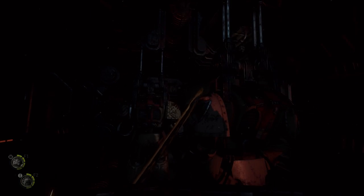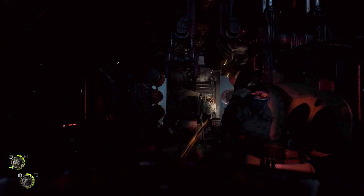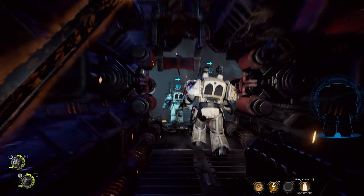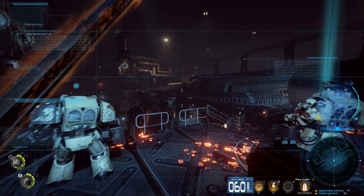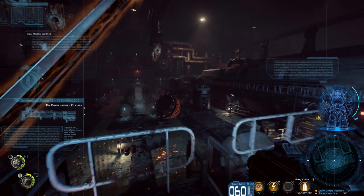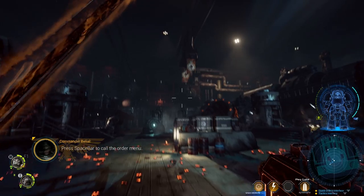An immense Space Hulk has emerged from the warp in an Imperial system given the name Olythros. The Dark Angels chapter of Space Marines has intercepted astropathic pleas for aid. The chapter's elite Deathwing answer the call. After the reconnaissance squad is lost deep in the Space Hulk, a librarian is sent to find his lost battle brothers.